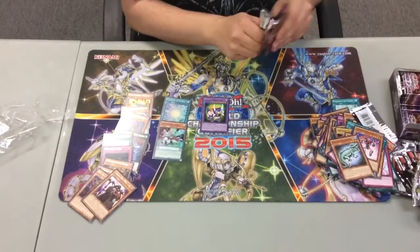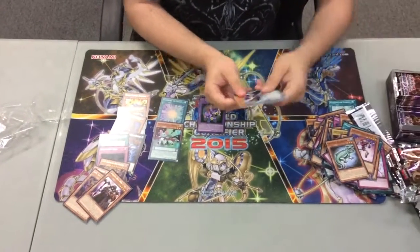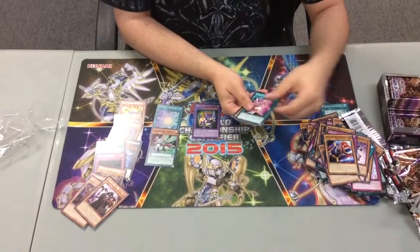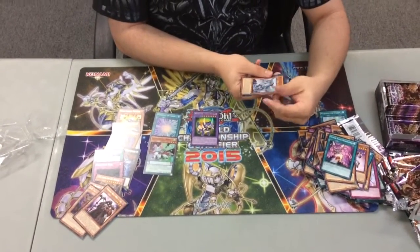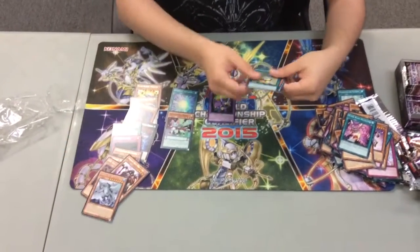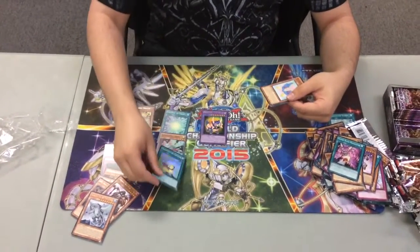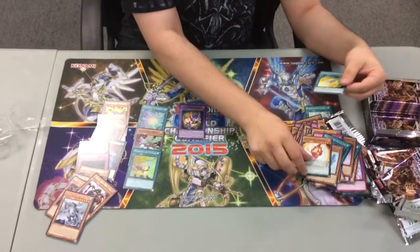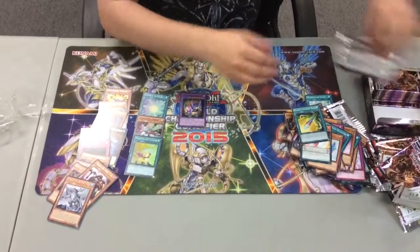Next pack gives us: Deskbot 06, Gradle Split, Soul Claw, Super Rush Headlong, Gamisiel the Sea Turtle Kaiju. Another super — Magispector Cyclone, very nice. Fluffle Wings, Plush Fire, and Ultimate Mace. We are officially at the halfway point for this box opening — hopefully there's more shinies to come.